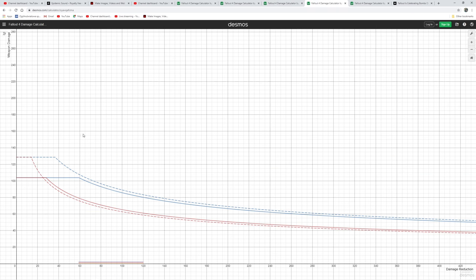Next graph represents full health no stealth build, like a full health heavy gunner. In this case, Junkie's and Anti-Armor on ballistic weapons are almost the same - really not too much difference, with Junkie's winning slightly. In the case of energy weapons, Junkie's is losing slightly versus Anti-Armor. That's a very common trend: Anti-Armor is much better on energy weapons.